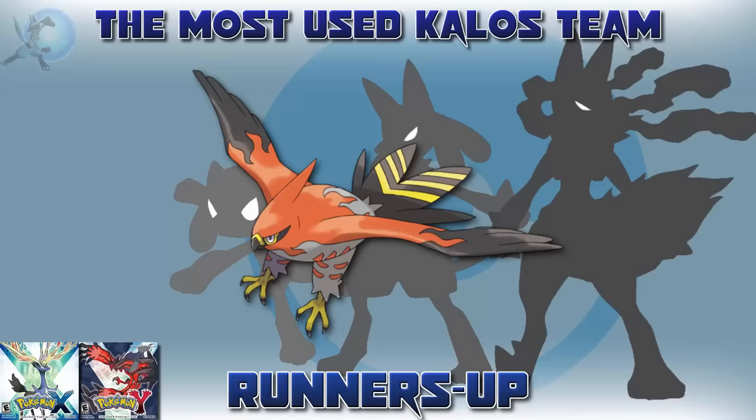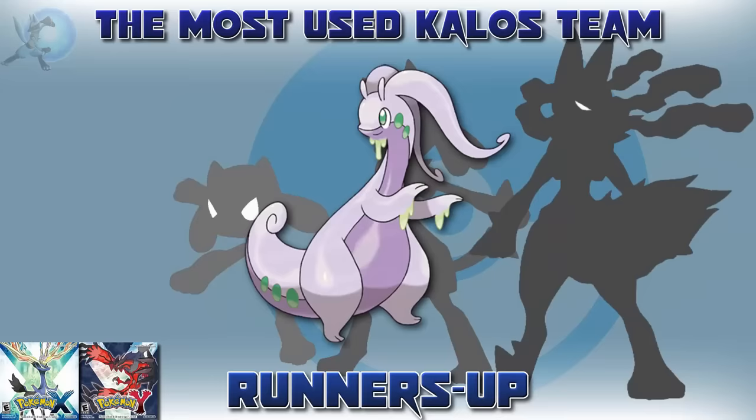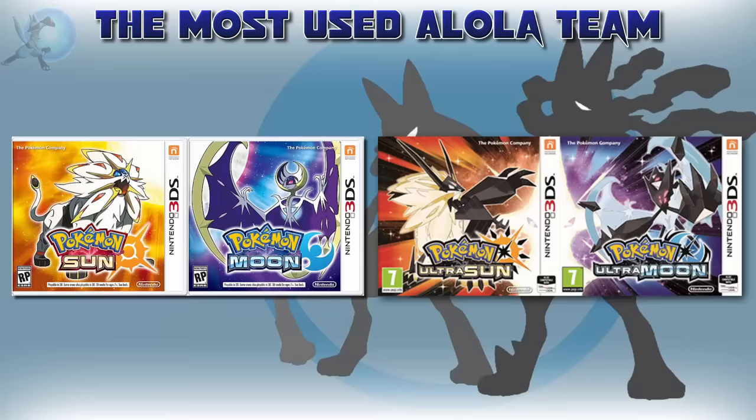Other popular picks were Talonflame — it was actually really close between Talonflame and Charizard, but ultimately went with Charizard. The event Blaziken that was distributed on release, but again, Charizard. Florges and Sylveon being pretty popular Fairy types. And Goodra — having to evolve it at a high level and specifically in the rain, I see being pretty annoying for people.